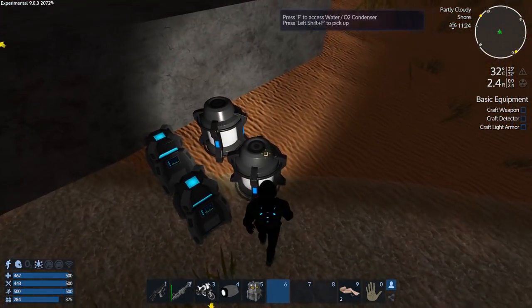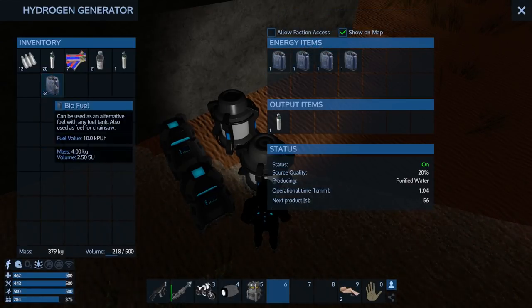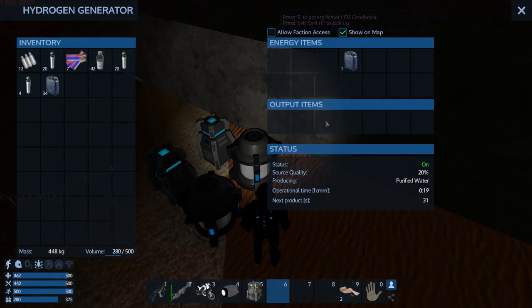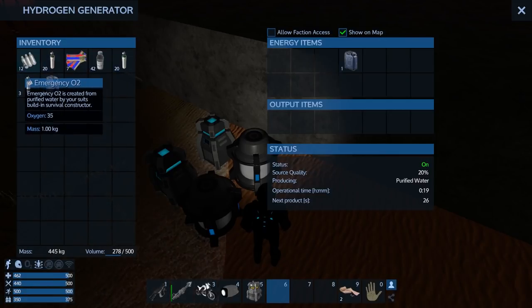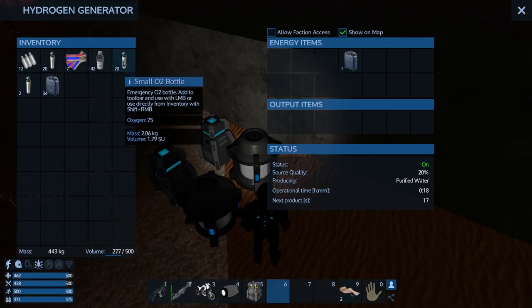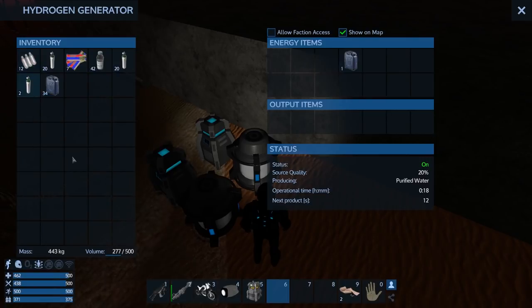Let's fuel this up a bit more — I can't see us going anywhere from this spot immediately, so there's no harm in continuing to power these. Now notice that the emergency O2 tanks only have mass, they do not have volume, whereas the small O2 bottles actually have volume. So you probably don't want to carry emergency O2 into a raid — you'll want the small ones, and you can only make those with the emergency constructor in your suit.